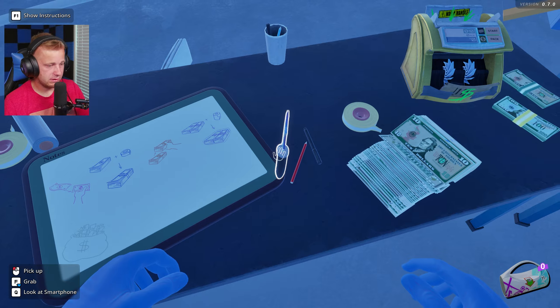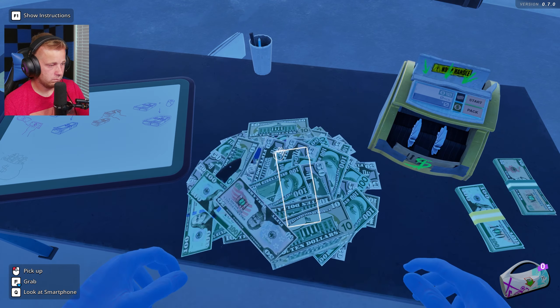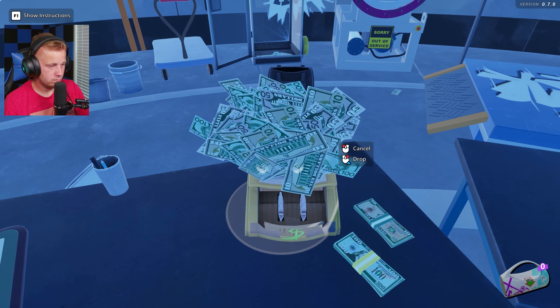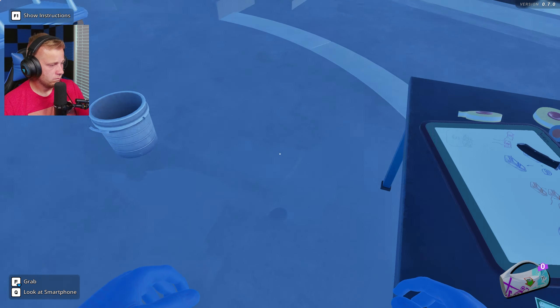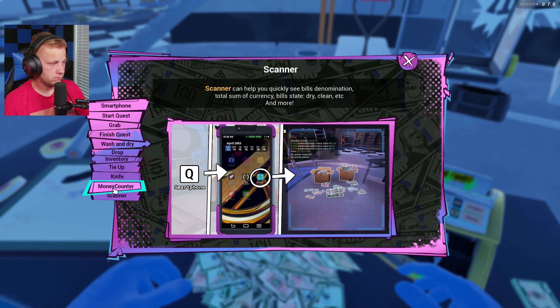Do we need to have our knife out to cut the banding? Okay, that is not just a single bill kind of build. There's the tape here as well. It highlights what it's going to pick up there. Money counter - so this gold baby is indispensable on the path. It knows how to count money, make perfect money stacks, and tie them up. It looks like we need to use our scanner for one. Just trying to pick these up here. I just saw a money stack there.